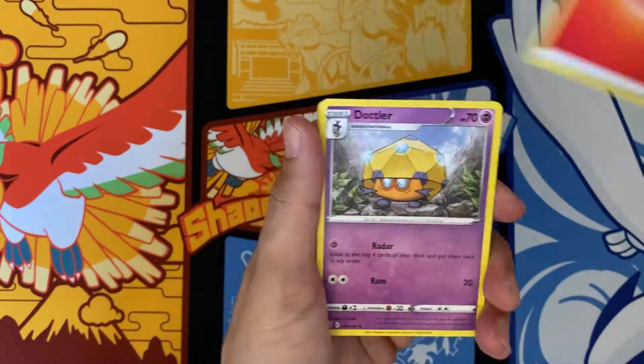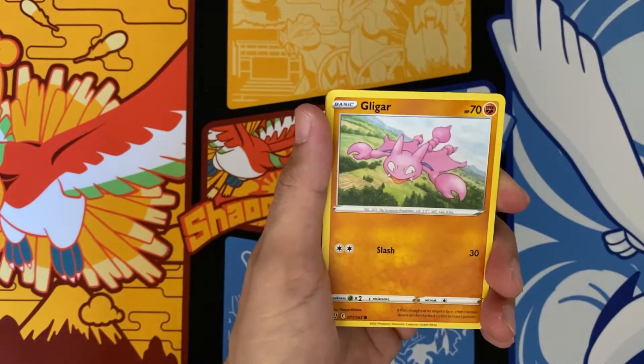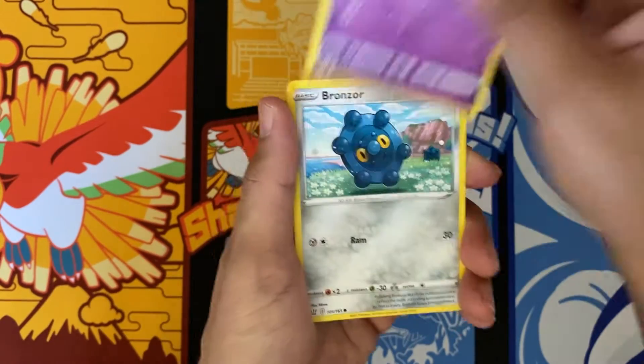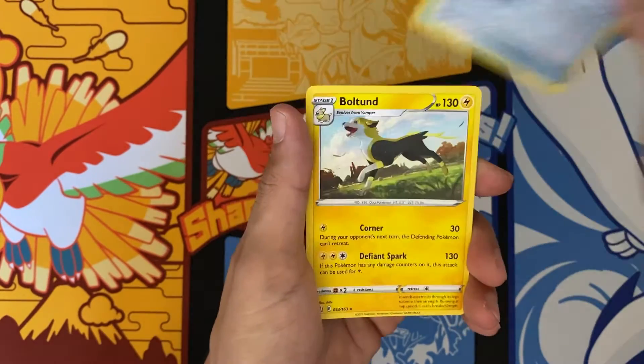Fire Energy, Dotler, Dual Blade, Pig Knight After his Feast, Shrinks, Gligar, Spoink, Bronze Org, Pachirisu, another Escape Rope, Bolton.